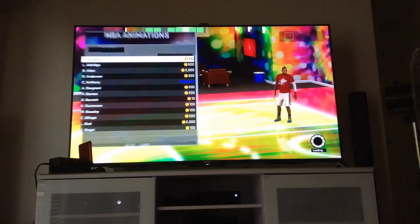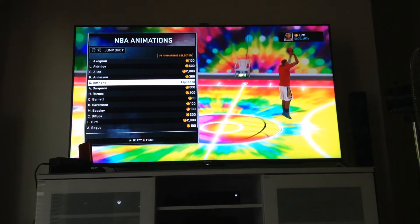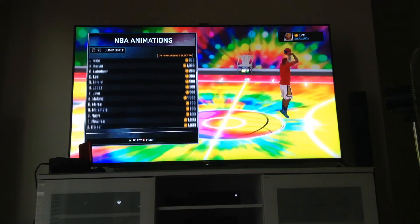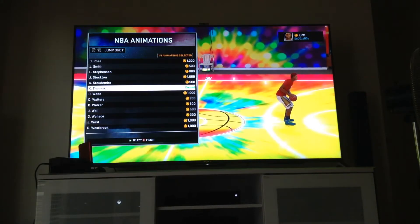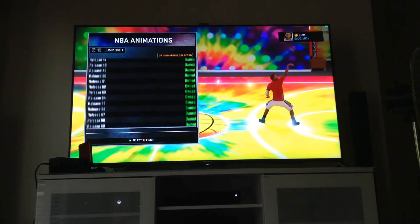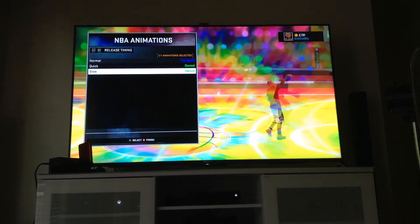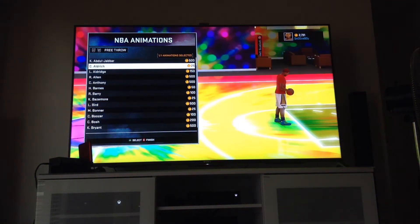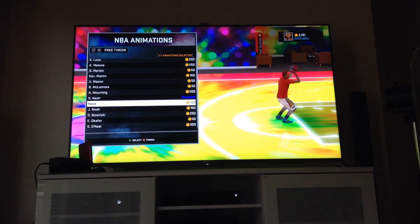I'm a six-foot-two point guard. My jump shot is Carmelo Anthony — I just like it so much. My old jump shot was Klay Thompson. Before that, my second jump shot was 70 Quick — if you put it on quick it's money. I picked Carmelo Anthony on normal. I also changed my free throw — it used to be the default, but now it's Steve Nash.